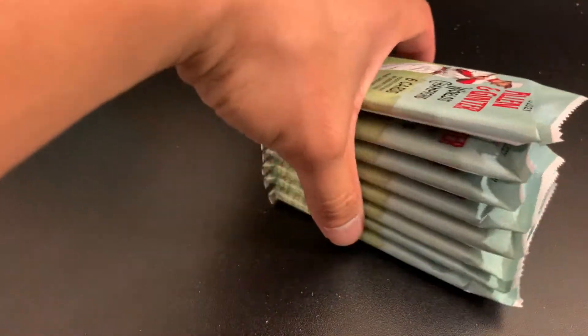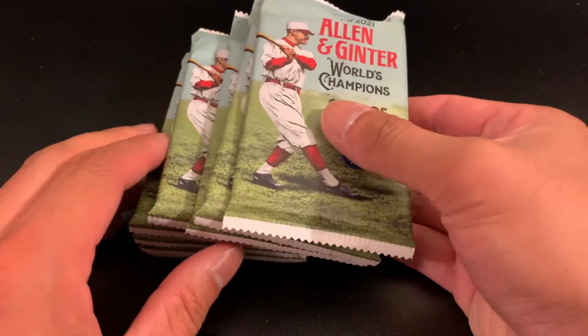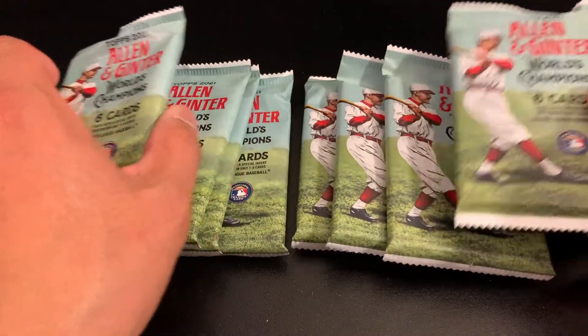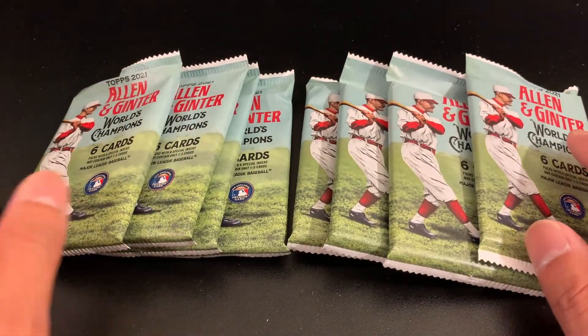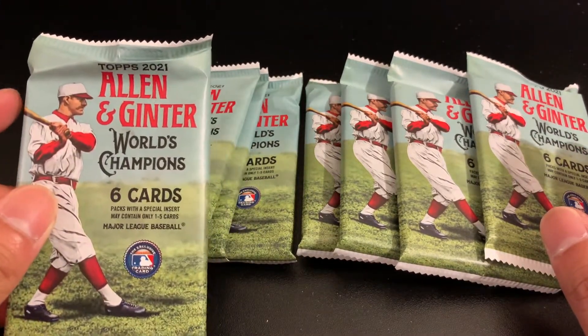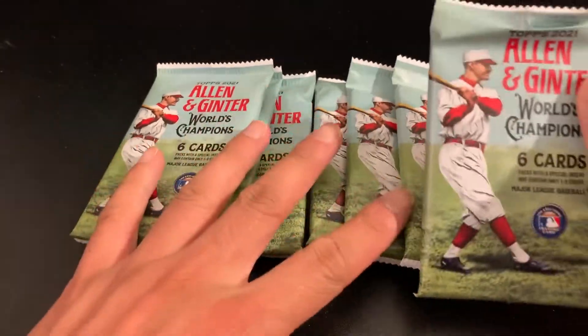If you guys haven't opened Allen and Ginter, it's a very unique set in that it has not just baseball players but also different characters. This set has space, trees, and even animals. Each pack has six cards, one of them being a mini card, and there are eight packs total for a total of 48 cards.